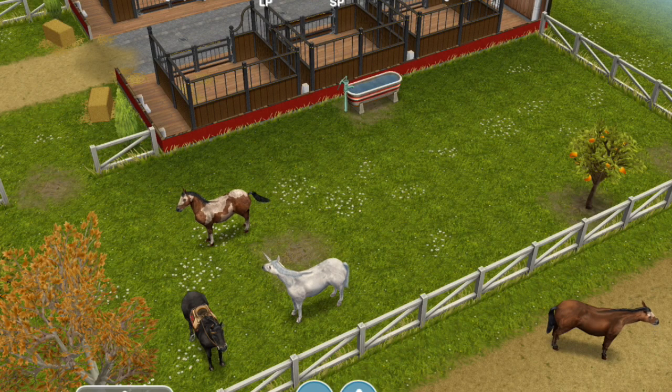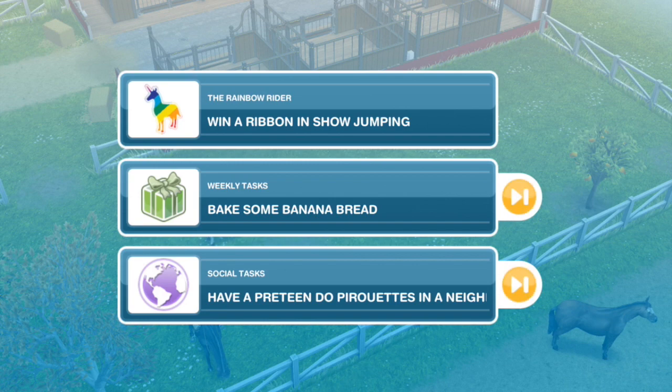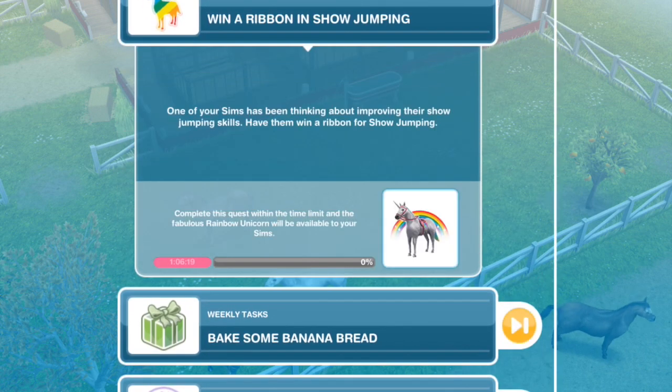Hey guys, there's a new quest available and I'm going to hopefully be able to walk you through it. It is the Rainbow Rider quest to win a ribbon in show jumping. We're finishing this to get a rainbow unicorn available to our sims. So the first thing we have to do is win a ribbon in show jumping.